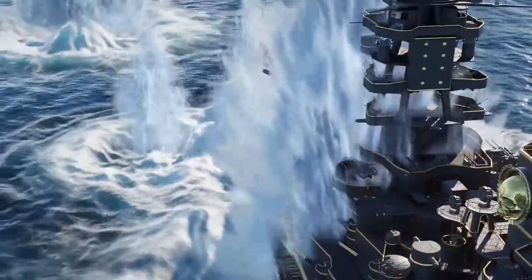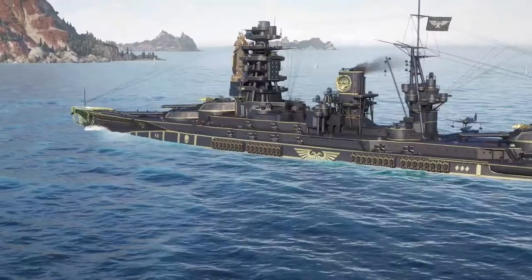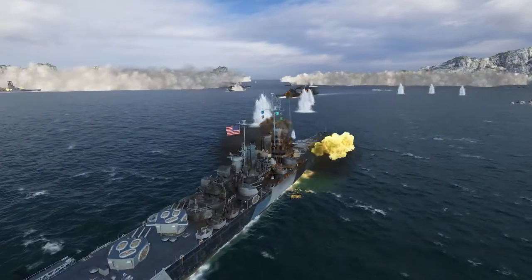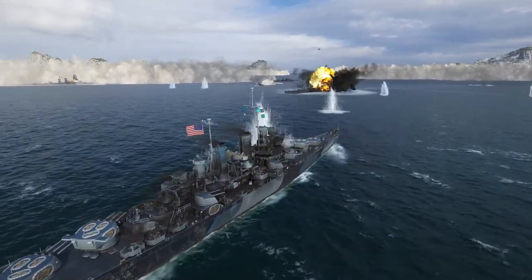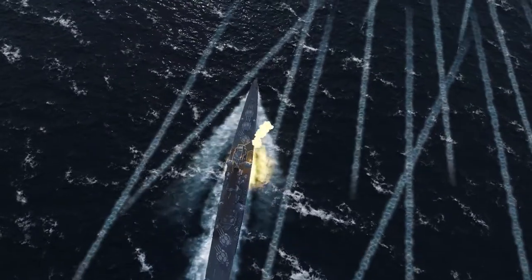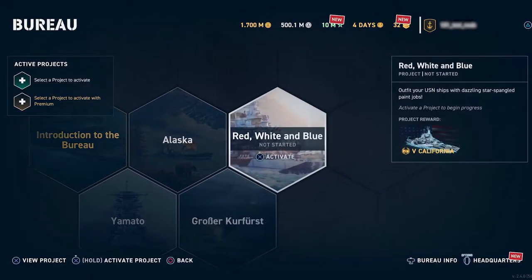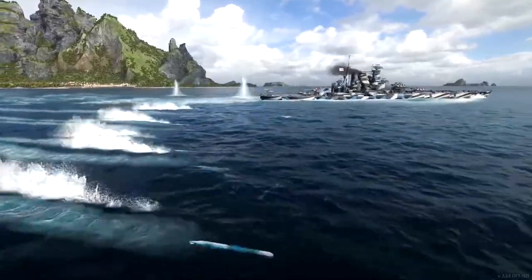First, there's a collaboration with Warhammer 40K, featuring ships and commanders from the Imperium and Chaos. Then we're getting geared up for the 4th of July celebrations, with early access to a pair of American light cruisers, the Lone Veteran Campaign, and a new Bureau project. Let's check it out!